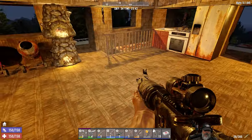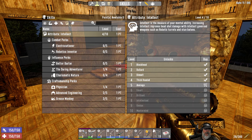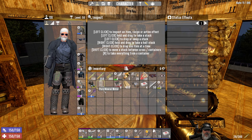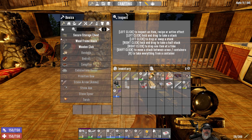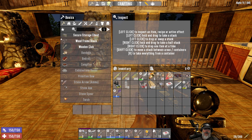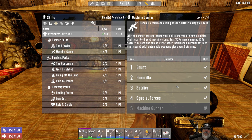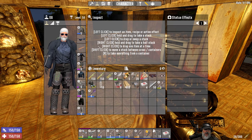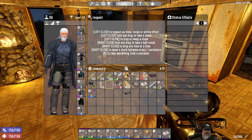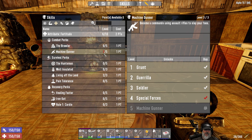We are moving up in the world — we got ourselves a 4x4 and blue machine guns. One thing is I'm currently wearing Tough Guys, which I don't want to wear all the time. If we take the Tough Guys back off, we'll probably drop back down to level 3 of Machine Gunner. That's fine because I mostly wore these just so I could make the blue guns.